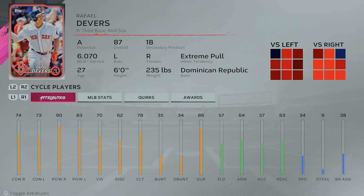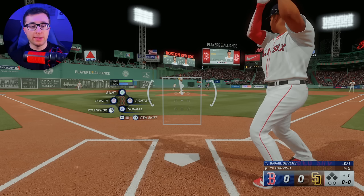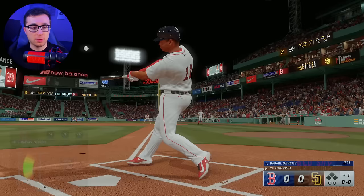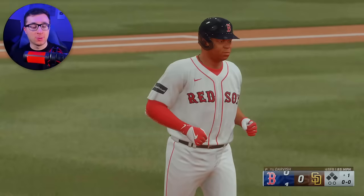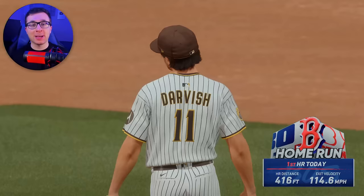For the letter D, it is Raphael Devers, 87 overall for the Red Sox, here at Fenway Park. We're looking to smash a homer. Does that go near the pesky pole? It doesn't even matter — Devers, it is no doubt out of here. Would love to hit one over the green monster, but because he's a lefty, not really gonna get that chance. 416 for Devers.